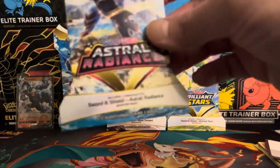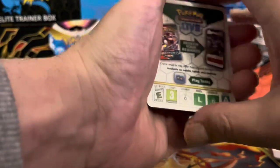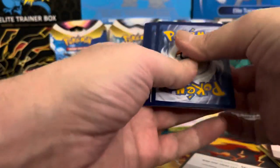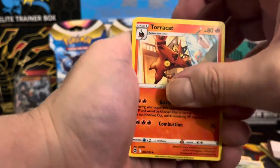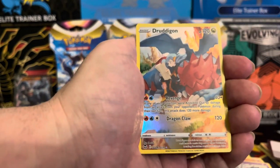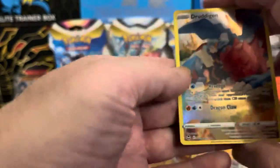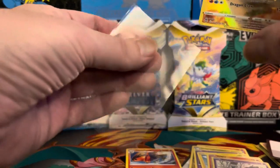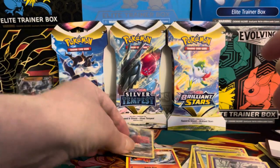Alright, let's do a Silver Tempest. I love Silver Tempest and I love Lost Origin and Brilliant Stars. Sometimes you ask and you shall receive. Fire energy, Torracat, Druddigon, Sableye, Rotom, Trevenant. Oh nice — we got a Druddigon from the Trainer Gallery, that's a good looking card. I definitely don't have that one, so that's nice. And Talonflame. Bam — that's a hit from Silver Tempest!